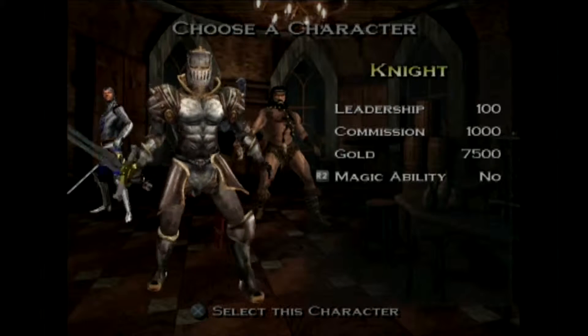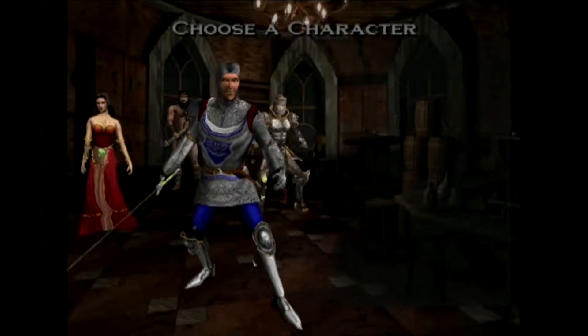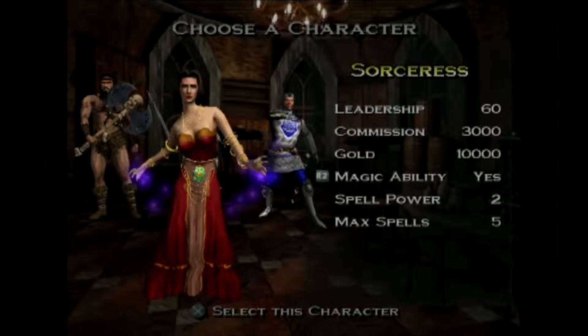From the outset you choose to play as either a sorceress, paladin, barbarian, or knight, with the main difference between the classes relating to leadership strength, starting gold, and weekly commission.